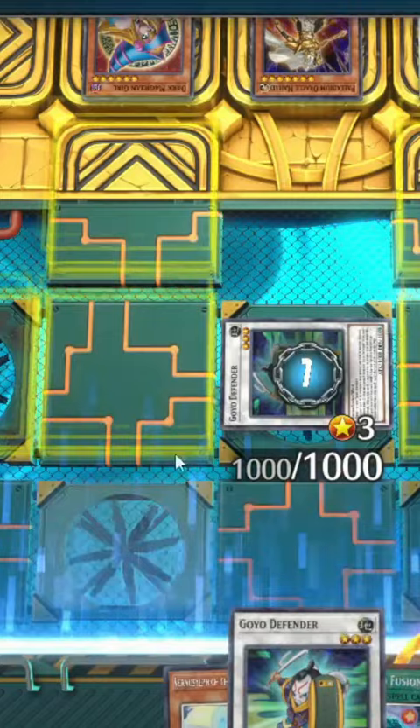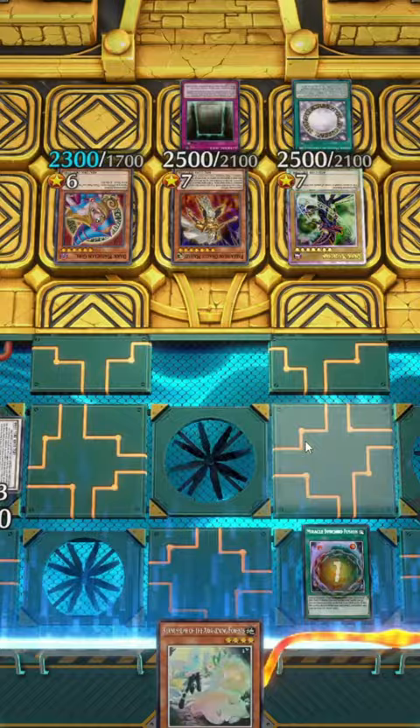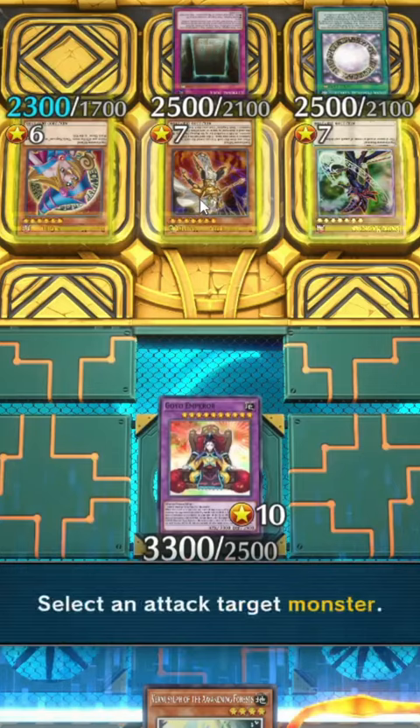Goyo Defender! Activate Goyo Defender to special summon a Goyo Defender from the deck. Then use my other Goyo Defender to special summon another one! Goyo Emperor using them from the field like some kind of crazy person.